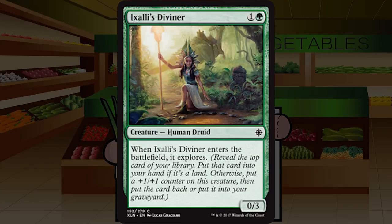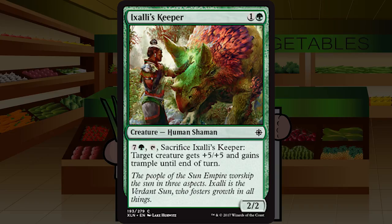Up next is Exali's Diviner — one and a green for a creature human druid at common, a zero three. When it enters the battlefield, it explores. A zero three that draws you a land is actually somewhat nice in a ramp deck that wants to hold off aggro. A one four that scrys is less good, making this the only common explorer where I like the land side more. Still probably just always playable — C+. It might drop to a C as we play the format, but for now C+.